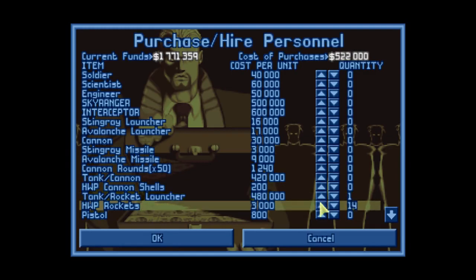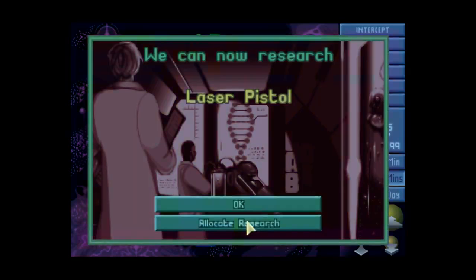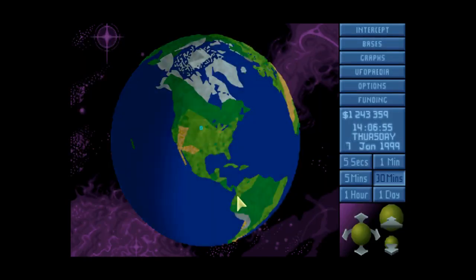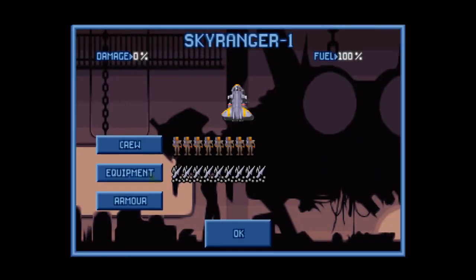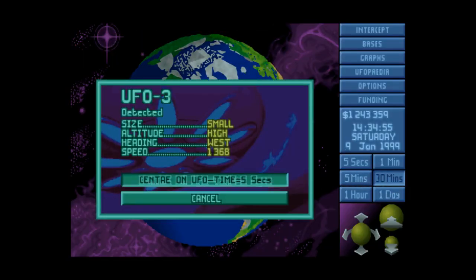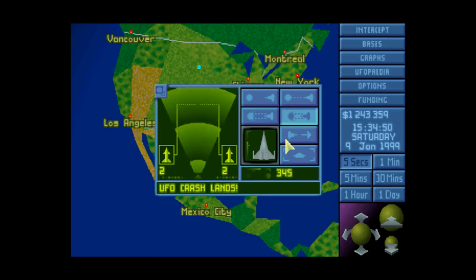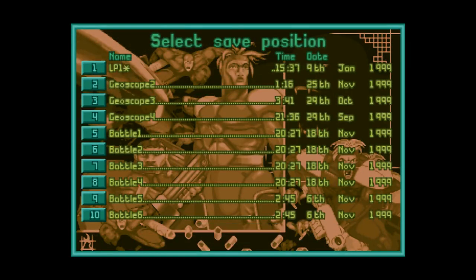Tank. I hope something shows up. Research completed — we can now research. Research, we need those. Tricky rockets. Tank, good — bring the tank along as well. Something shows up. UFO! Blast it out of the sky. Okay, let's just save this game here. And let's play.